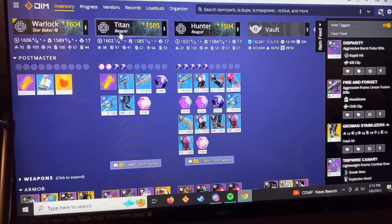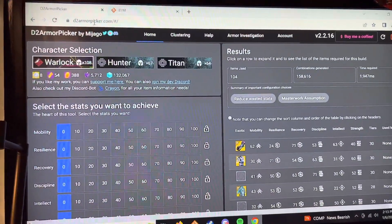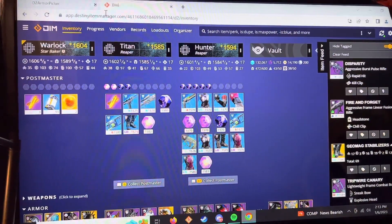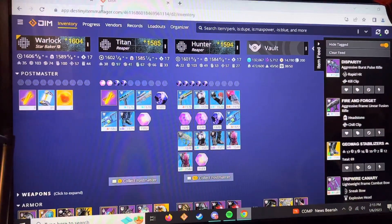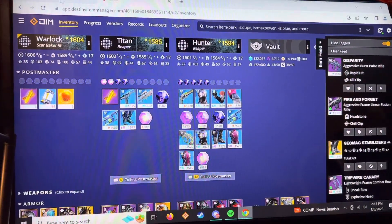First of all, log in to D2 Armor Picker and Destiny Item Manager. All you need to use is the same login as the Destiny app. Log in with your regular Destiny credentials and it'll bring up all your vault stuff.